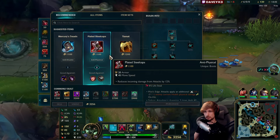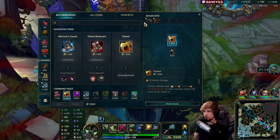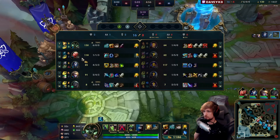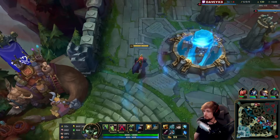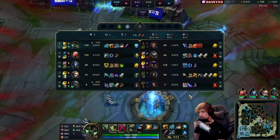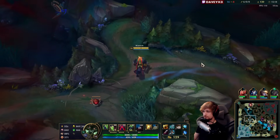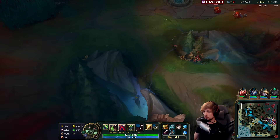We have 3.2k gold - a lot of gold here. What we can do is specifically go Titanic Hydra. Let's also build Merc Treads, why not. So the plan is: Blade of the Ruined King for on-hit, then Titanic Hydra for AoE clearing speed, and it's also going to make me tankier obviously.